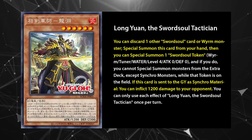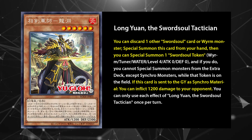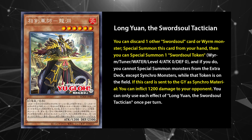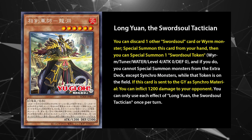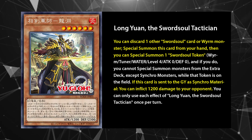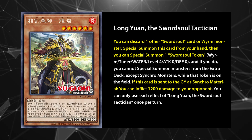Long Yuan is a level 6 Fire Worm with big stats. He's your sole path to higher level synchros, especially the deck's level 10 boss monster, Cheng Ying. Long Yuan's ability is tried and true — discard one Sword Soul card or Worm Monster to special summon him from your hand, along with the token tuner. While the deck revolves around level 8s, ideal end boards will include Cheng Ying or the monster negating Baroness De Flore for extra disruptions, so he's a card you want to see early and often.